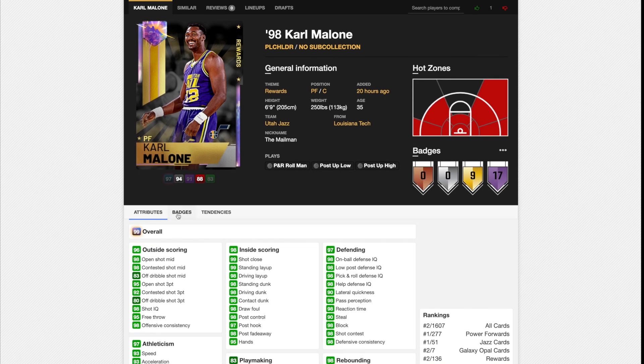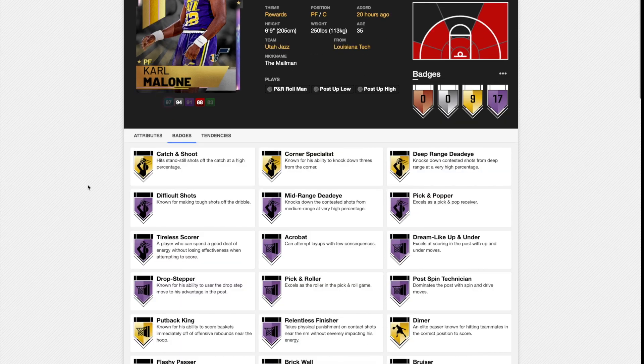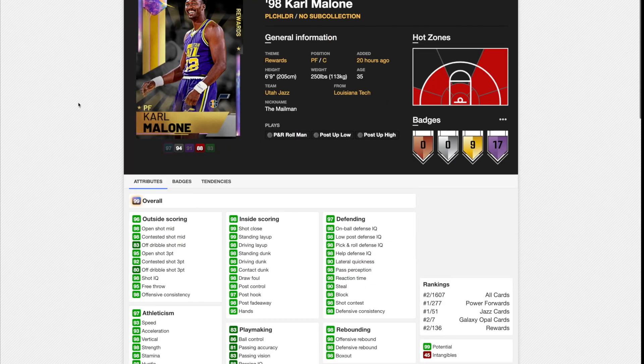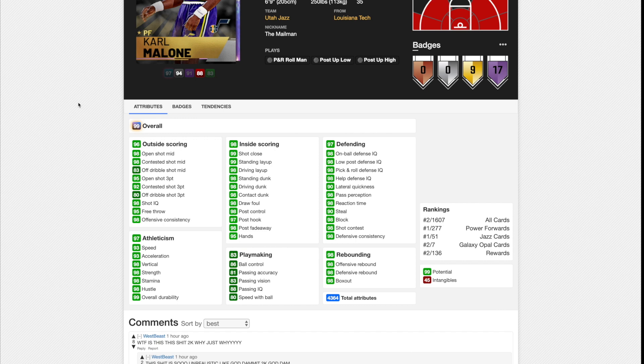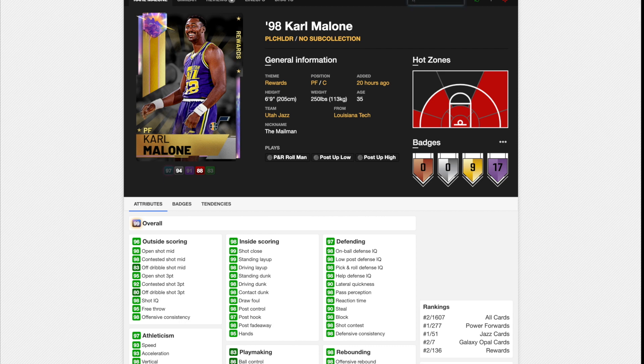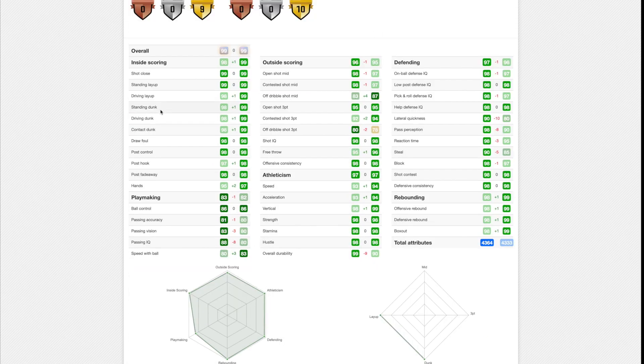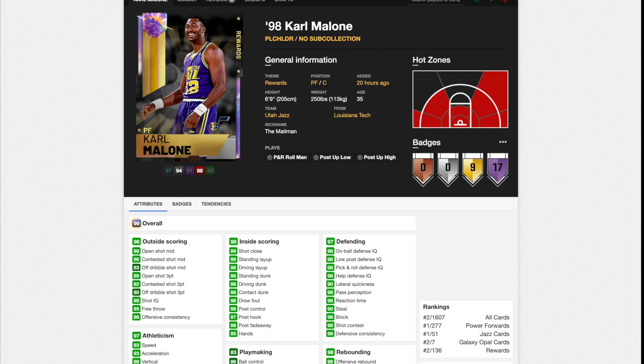Now we're on to Karl Malone, the Galaxy Opal, and it's just ridiculous. He's got some of the best Hall of Fame badges in the game. Looking at the stats: 98 open shot mid, 95 open shot three, 93 speed, 93 acceleration, 83 speed with ball, 86 ball control so he can speed boost. He's at 97-plus in everything inside scoring, and his defense — apart from steal and lateral quickness — is 98 in everything, including rebounding. Intangibles are 45. This card is absolutely unbelievable. He may actually be better than Blake Griffin stats-wise — he's got 30 higher stats than Blake, which is crazy.